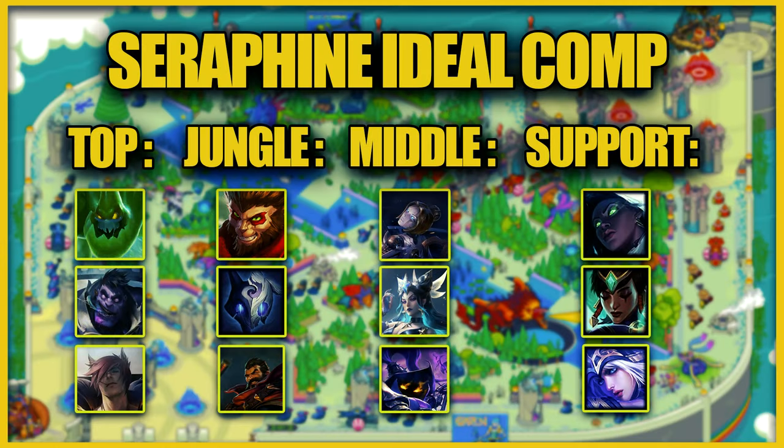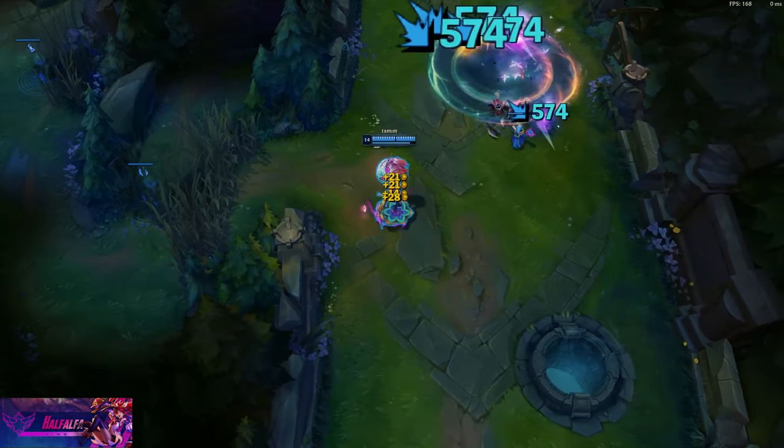The ideal team comp for Seraphine is a tanky top such as Zac, Mundo, Sett, Kassadin, etc. A bruiser/carry jungler like Wukong, Kindred, Graves, Udyr, Zac, or Maokai. Mid is flexible, but any teamfight-oriented champ is really good. A scaling or roaming support such as Senna, Sona, Karma, or Ashe, Tahm Kench, Pyke, Blitzcrank, or Nautilus.